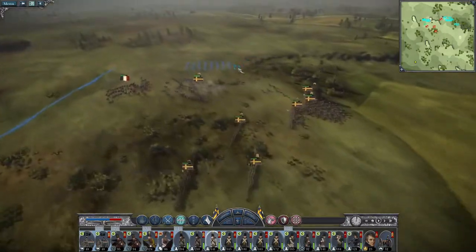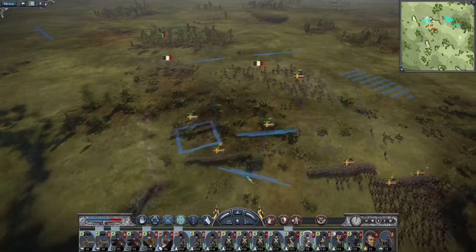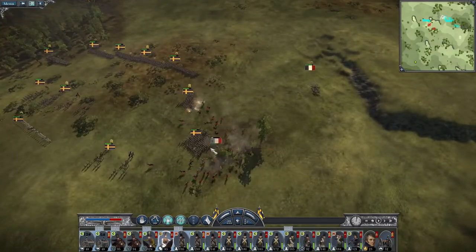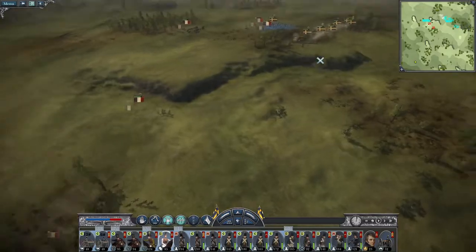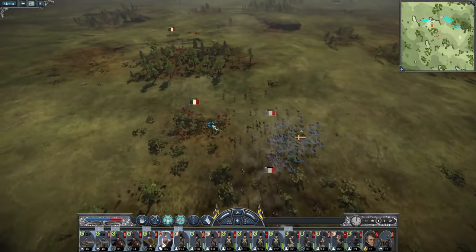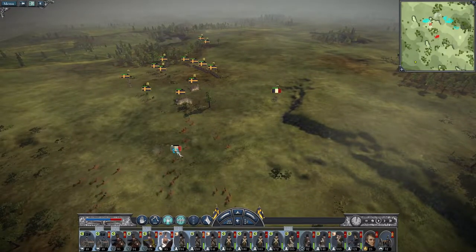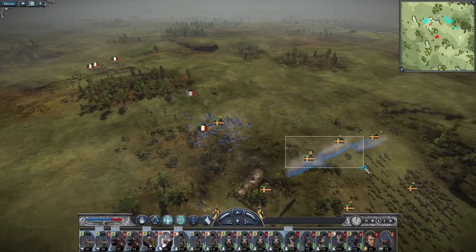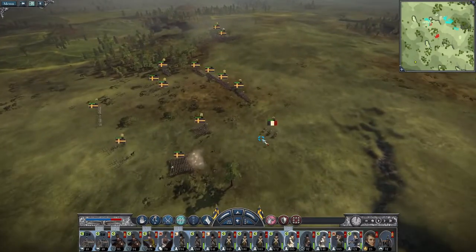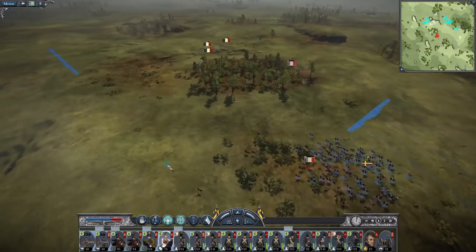Drop into squares. My heavy cavalry had to charge their chevaux léger. My heavy cavalry can advance. They tried to go for my artillery, so bring my light dragoons around to the rear. There goes the light horse — chasseurs d'Alsace indeed. That's the general. That's a lot of damage done.